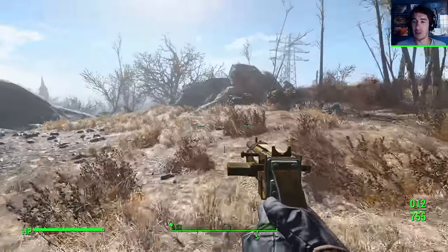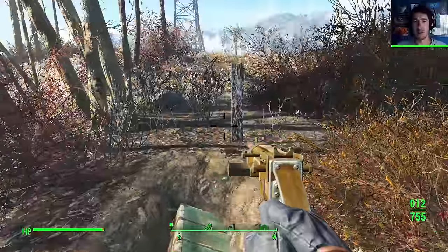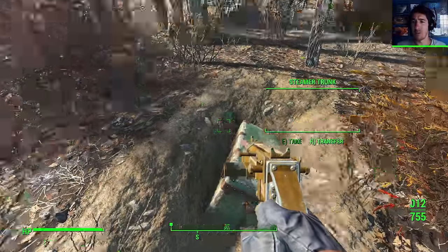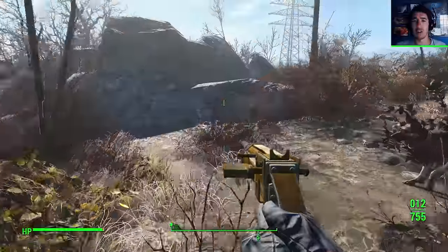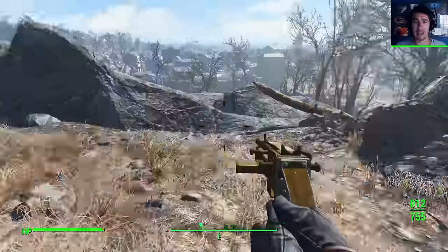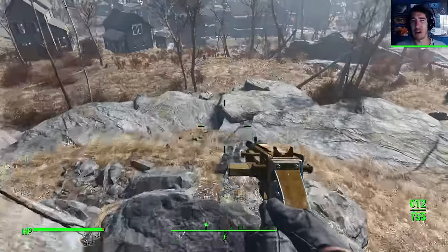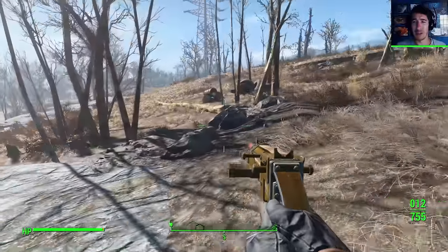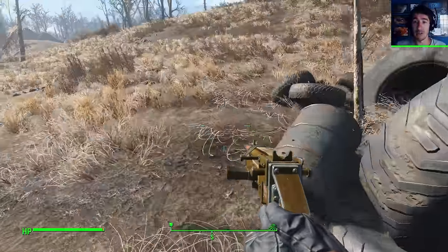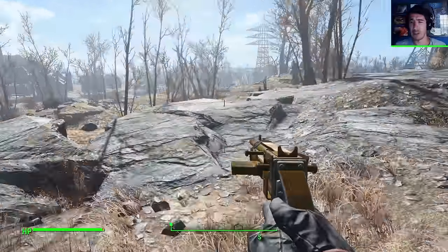I also think that if I go out specifically looking for loot and stuff, if I'm going out on a run like this with the intent of just picking everything up, then I should probably go out in the power armor. You guys also told me to remove the core from the power armor when I let it sit in the base, because if it has a core in it, the dudes in my base can jump in there and waste it all.